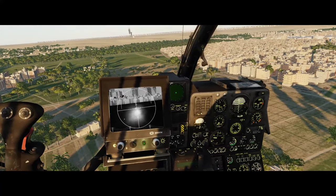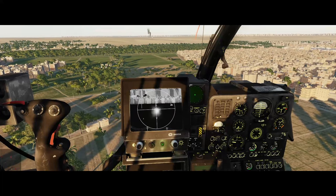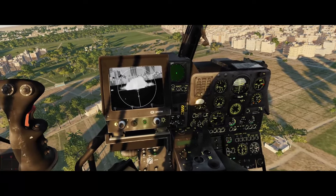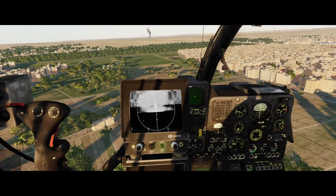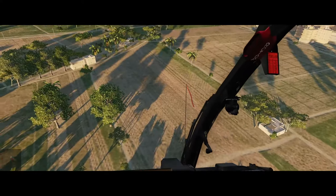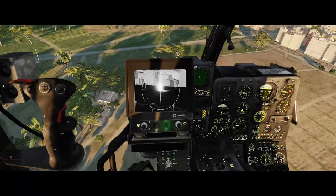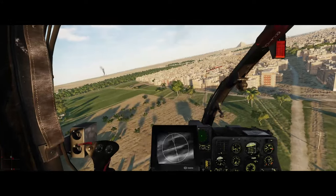Now you know how to do it. What I also recommend is that when you disengage the modes, start with the slave mode first and then the auto hover mode. If you disengage auto hover first, it goes wild. So disengage slave first, then auto hover, and turn the knob back to travel mode.